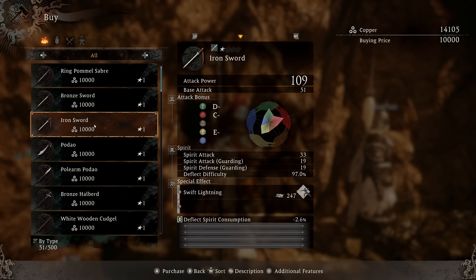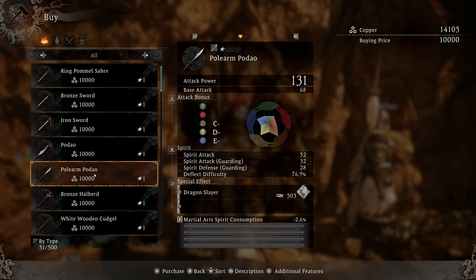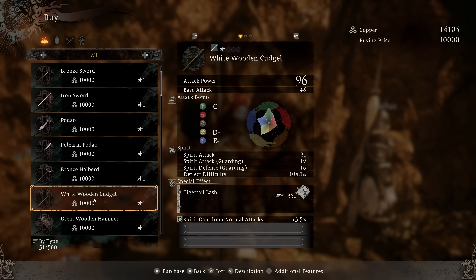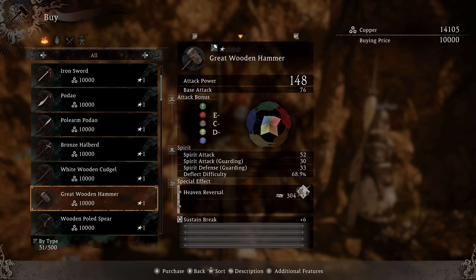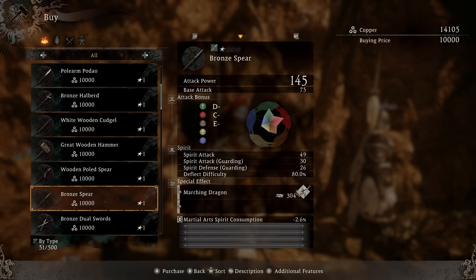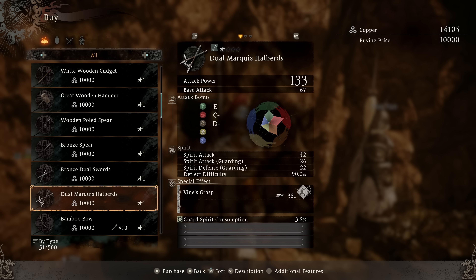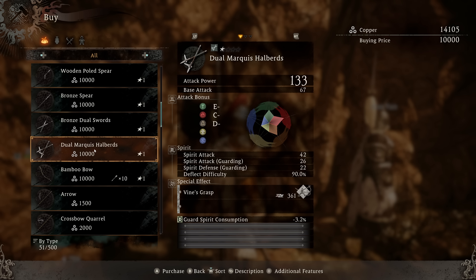We're probably gonna be the middle three. Iron — sort of a C on that. The padau is gonna be C on metal, C on earth. The wooden hammer would go with my build — we'd have C on metal, C earth, D metal, E fire. Spear is gonna be good with fire. Brown swords are water. These will actually work pretty well — C on strength and then a D on earth.